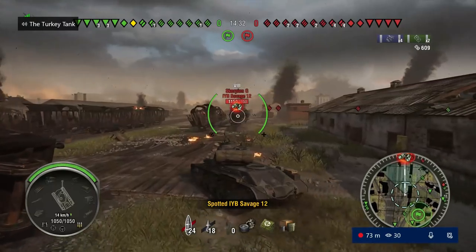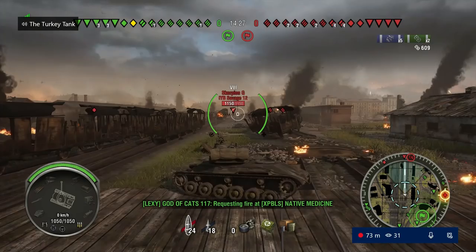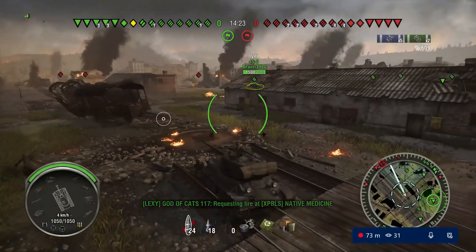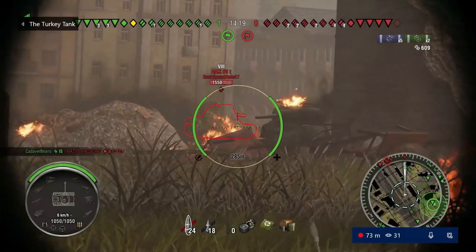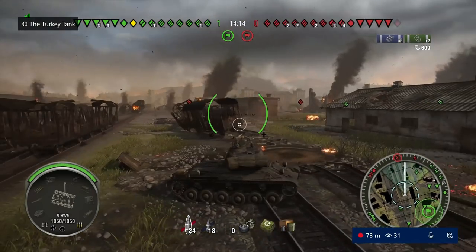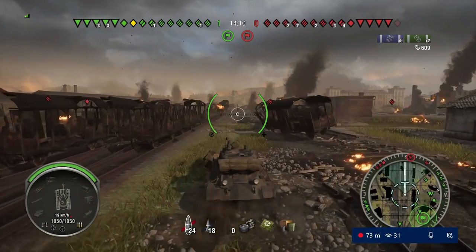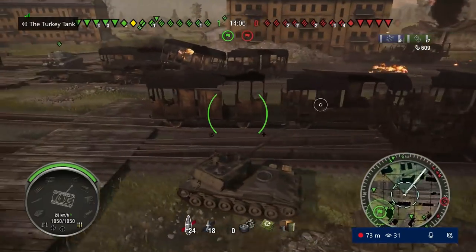We just do this initial spot and we're going to see where their tanks are going basically. Now, you're not going to spot all of them most of the time. Depending on the map variant, some of them may spawn on my right, which is their left, and you just won't spot them because they'll already be deployed and behind buildings. But it helps get you an idea of who's crossing and who's going where, and then you can build that up as more tanks get spotted.